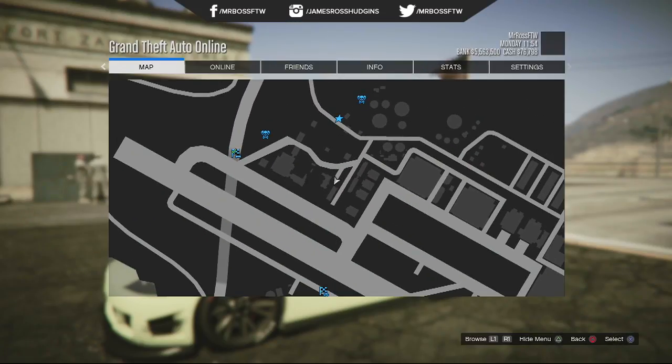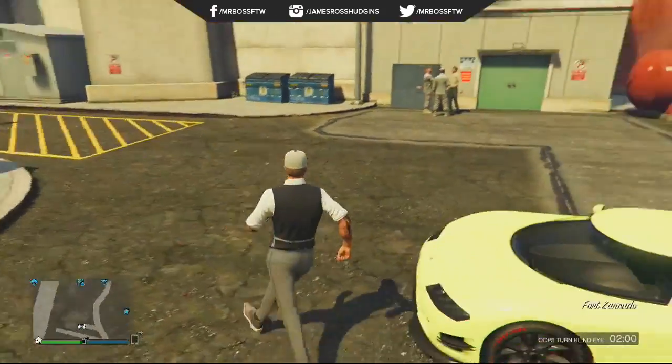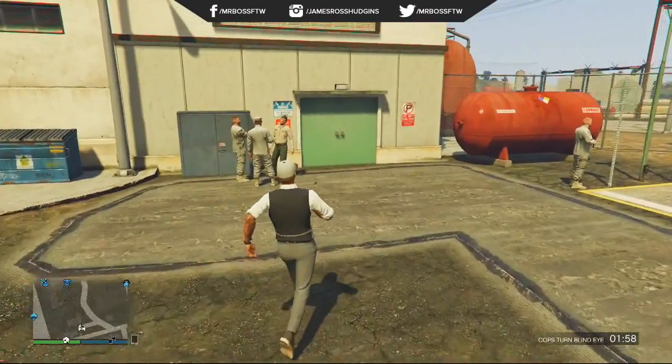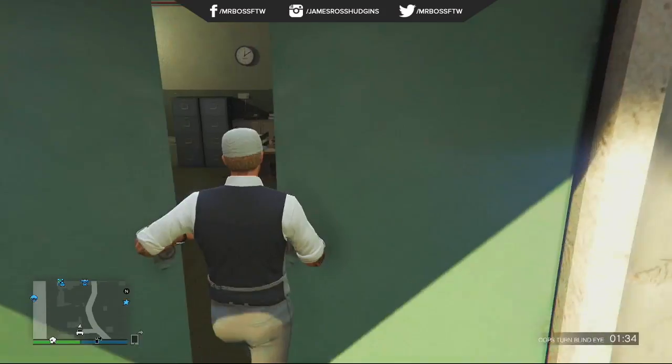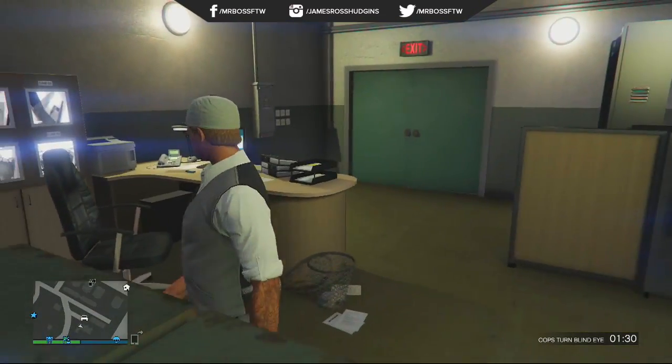You can get in by a few different ways. I choose to go in by launching myself over that ramp, and I'm also using Cops Turn Blind Eye — that's probably the easiest way to do this. But if you wanted to present yourself more of a challenge, you could try to go in guns blazing and take out all the officers, and it's really cool.